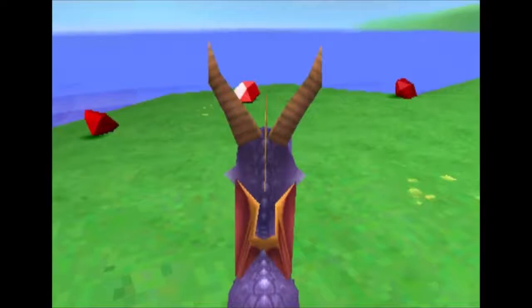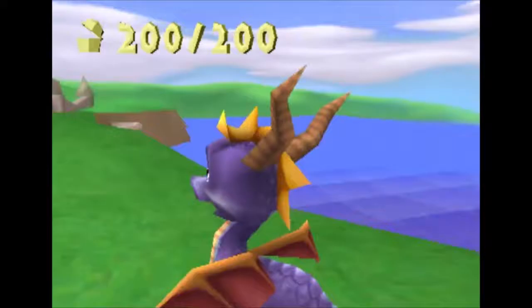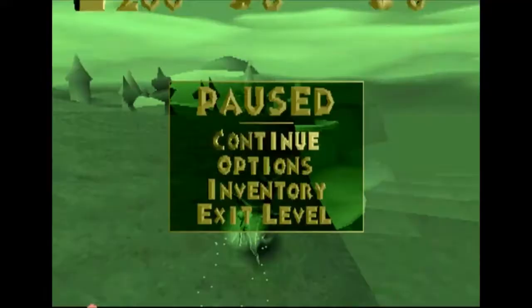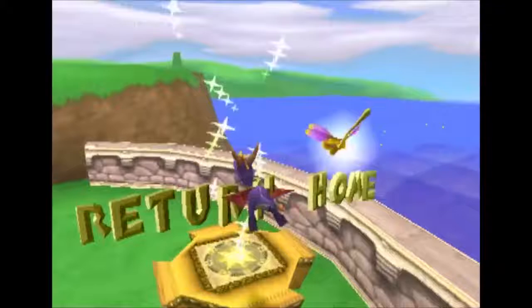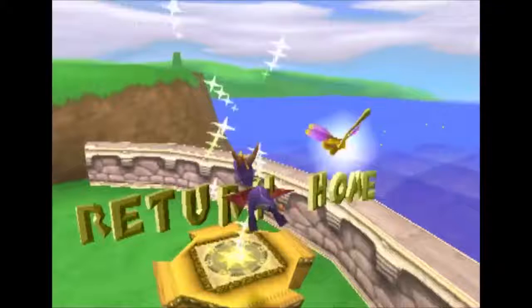There we go — last three gems. Full inventory, got the egg, got everything. I'm going to go ahead and exit through the portal the right way so I don't get yelled at by the boss door.